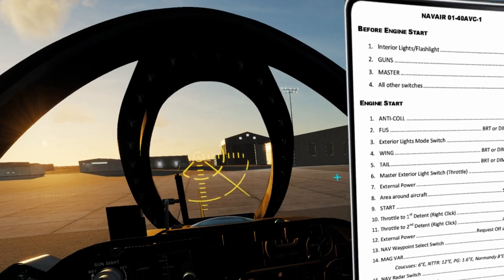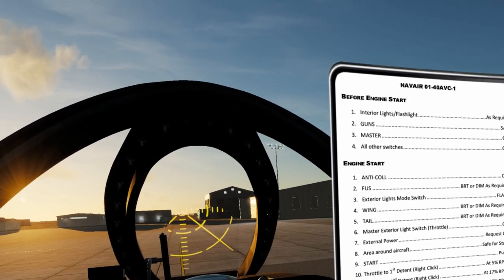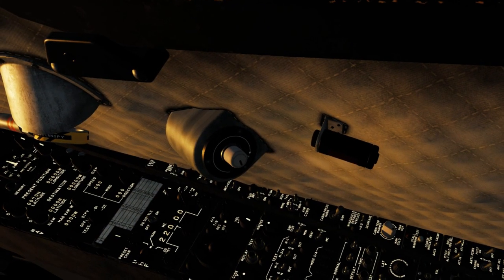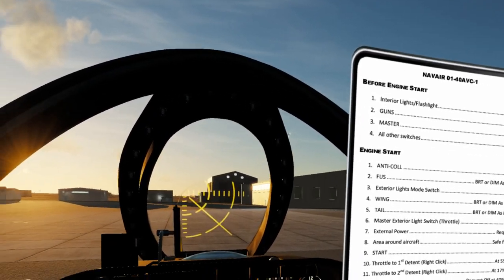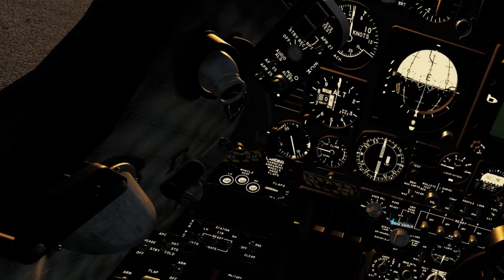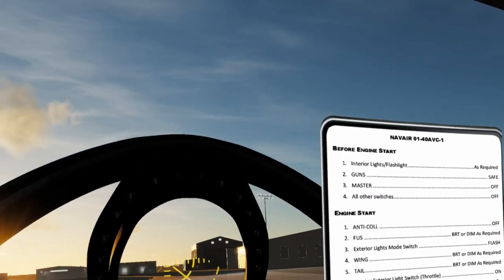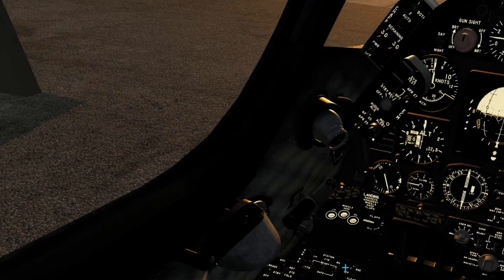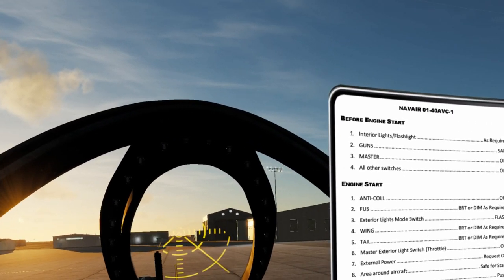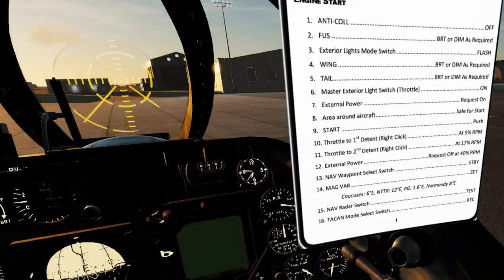Now for the actual procedures. Interior lights or flashlight is required — we don't need the flashlight yet, so we'll pull up the interior lights. Guns and master are safe — we'll make sure. Gun's safe, master switch is off. All of the switches are normally in their off position. For engine start, we want to make sure the anti-collision light is off — it is.